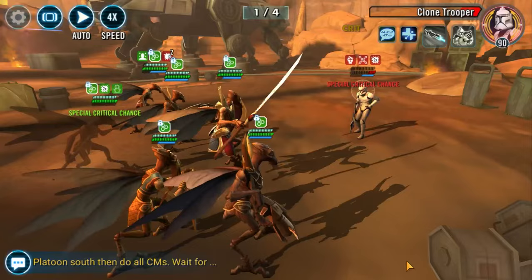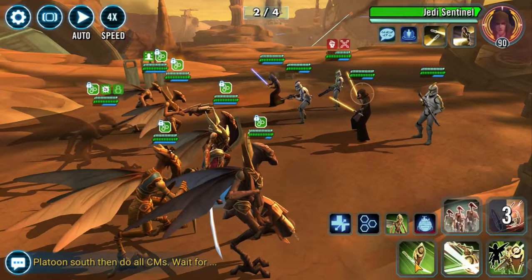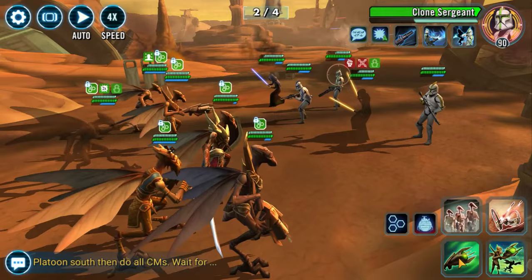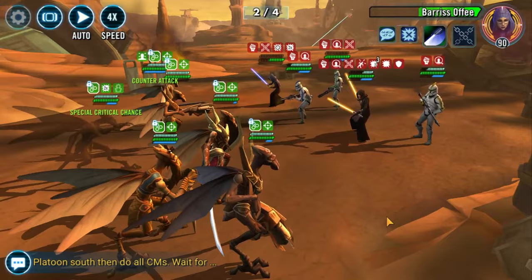We need to get Ability Block on Clone Sergeant. There we go. We'll go ahead and get an Ability Block on our Jedi Sentinel. And you can see how Barriss cleansed the Sergeant on her turn. So that she doesn't do it again, we need to start landing some damage on her. Optimally, she's the weakest target on her team, so she will just cleanse herself like she just did.